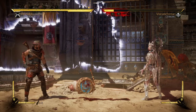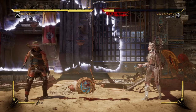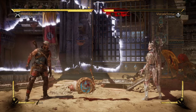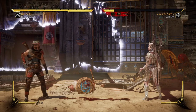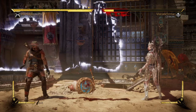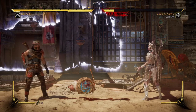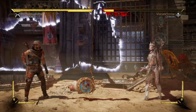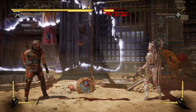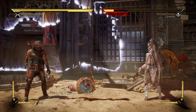Number three, you have to have your Fatal Blow active but not used. That doesn't mean you need to be under 30 percent — it just means you should not have landed it anywhere during the match. Some people like to do it in the first round; don't use it. Number four, you need to hold forward during the animation — so down, back, 2, then hold forward.